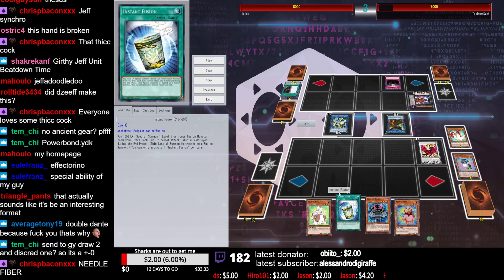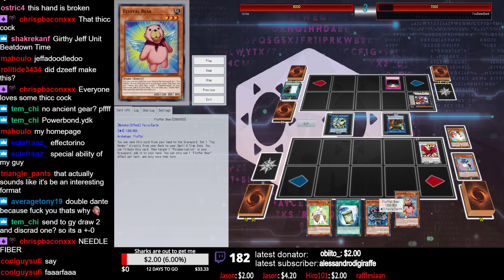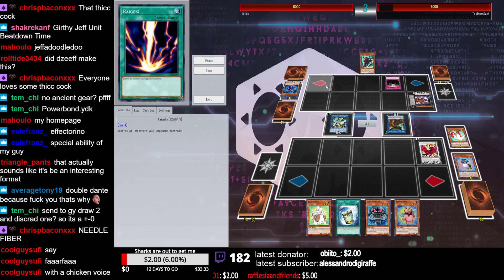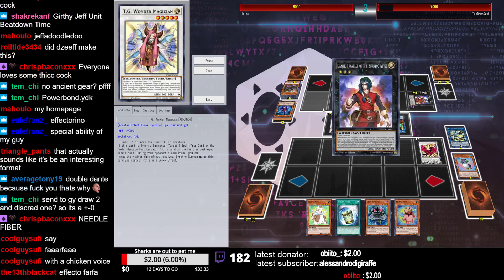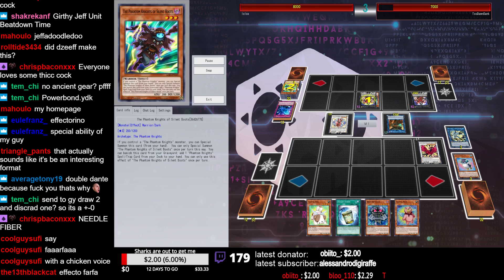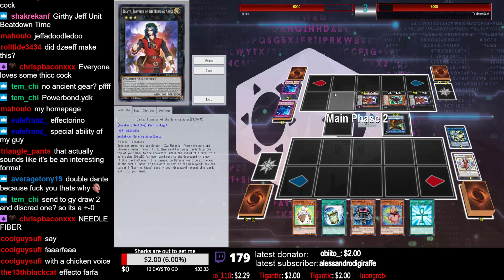I'm 90% sure this could have been game if there was no Anti-Spell. This looks like a good hand. I mean, Bear would get Toy Vendor, and Toy Vendor can draw a card or something — I'm not 100% sure that it works, but anyway. So we've got a Phantom Knight play here. He's going to Special Wonder Magician, and that's going to pop the Anti-Spell. I feel like that was a little bit too preemptive. A little bit too hasty.